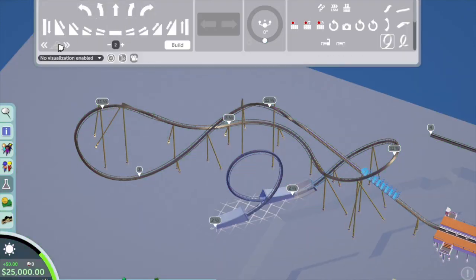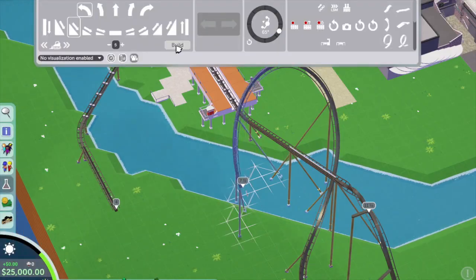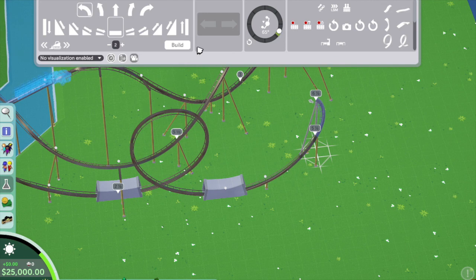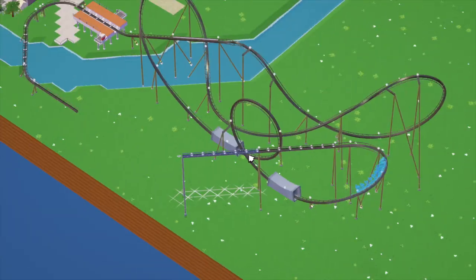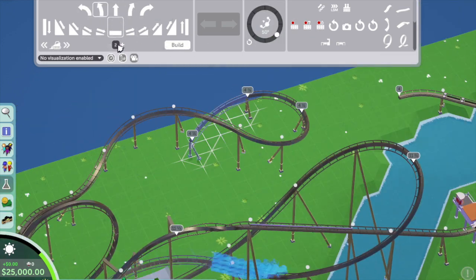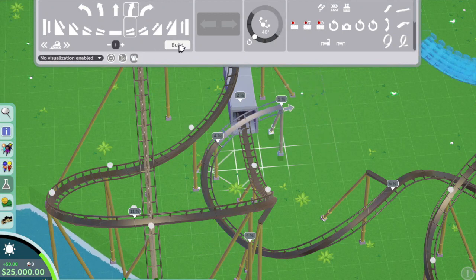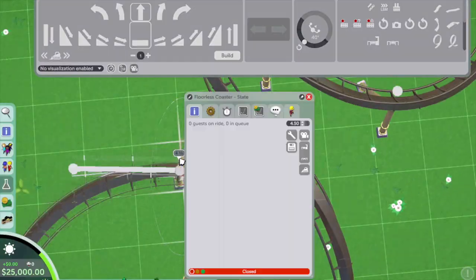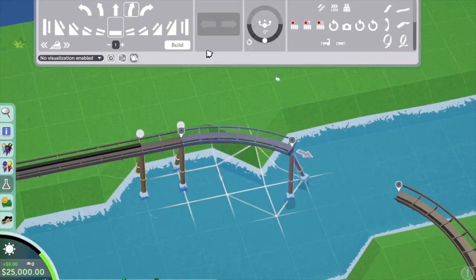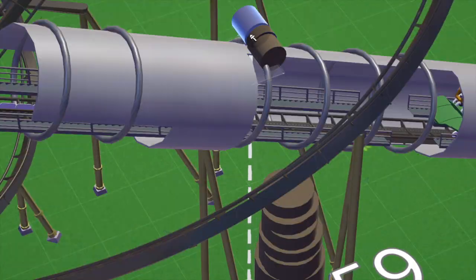Once the layout was done I started playing around with theming, figuring out which pieces to use. I built a nice station inspired by the Kong Skull Island film, which looked really cool. Then I tried out a big piece of theming - I wanted to have some aspect of Kong there, and I thought about doing his hand holding the track. That was the original idea, so I tried to flesh it out and play around with it.